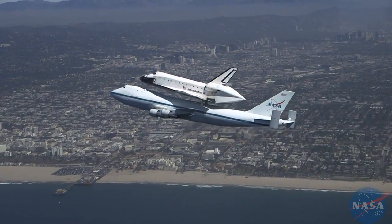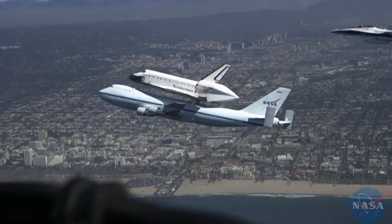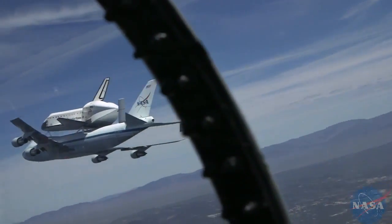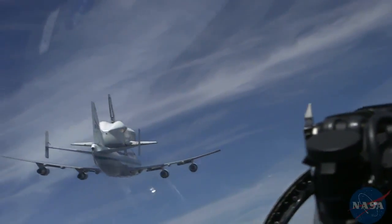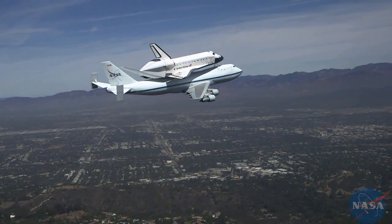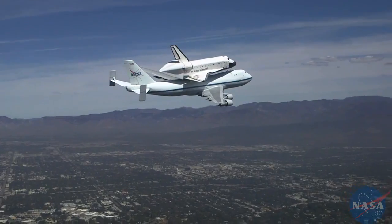Right there, right under him. Astro 9-5 heavy, contact approach on TAC-1. We're on TAC-1. Astro 9-5 flight is with you on TAC-1. Alright, so there's Pasadena going under the nose.